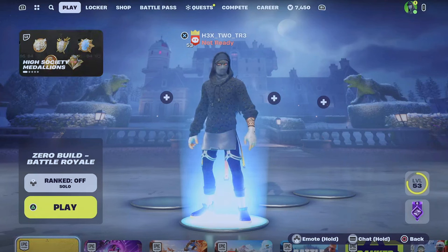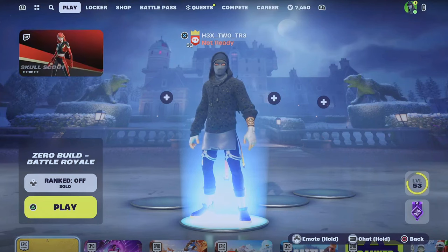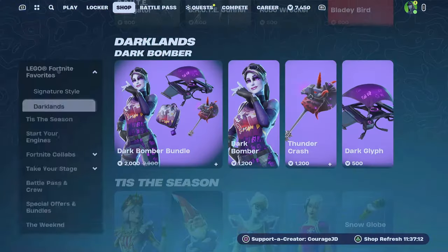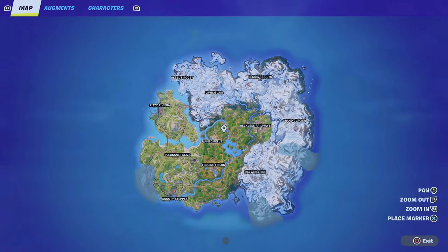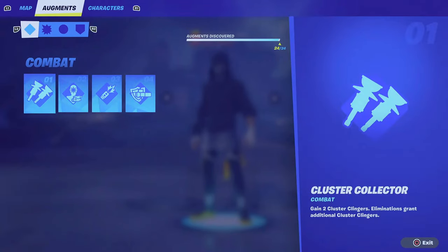What's up guys, today I'm going to be showing you something you might not have noticed in Fortnite Chapter 5. If we come over to our quest, go to collections, press X, and come over to augments, you'll see we can now view upcoming augments.